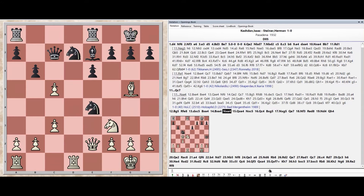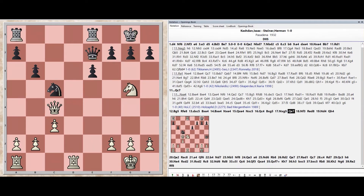Knight takes e4, Queen takes e4, Knight takes c5, Queen c4, Bishop takes g5, Knight takes g5, Queen e7.